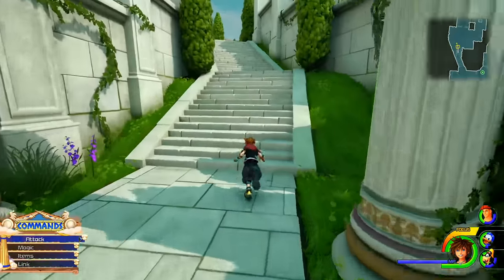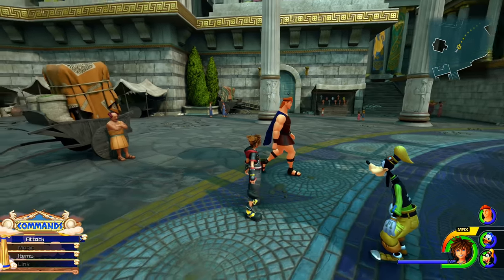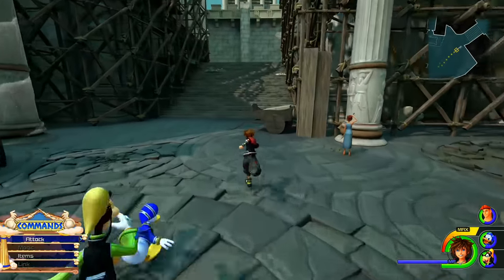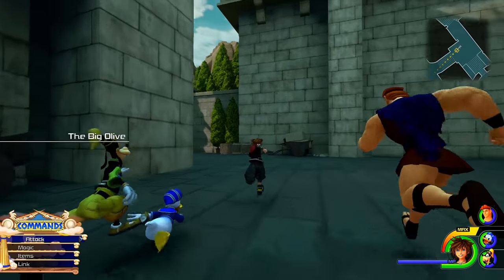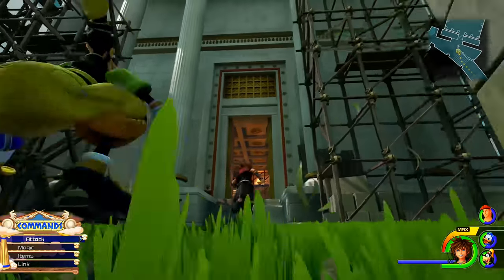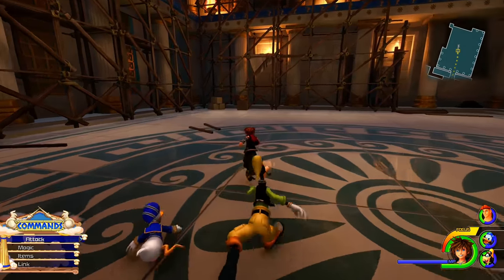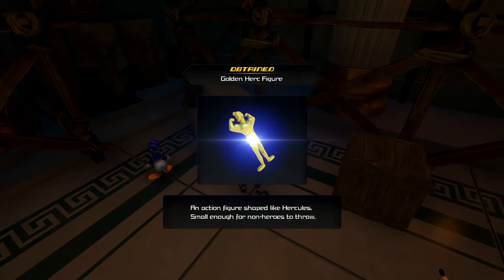Let's go back to the warp point and find the rest of these. If you warp back to where the boy is, we're going to go down this way. This is where the final golden Hercules statue is going to be, which is nice because if you follow this path it'll basically circle you right back to where the boy is, completing this very quickly. We're going into this big building here, and in the back left corner we're going to find another Hercules statue — golden Herc figure.